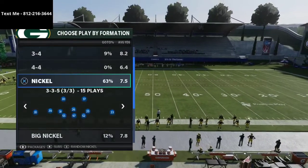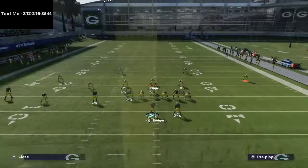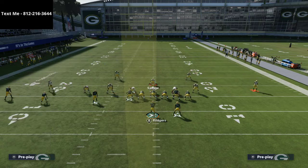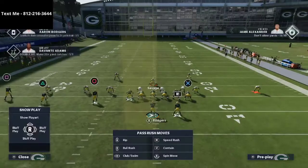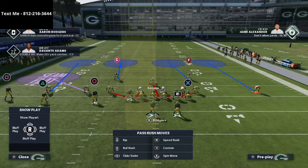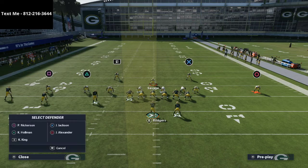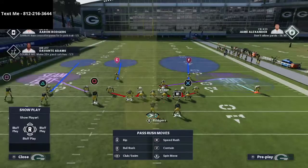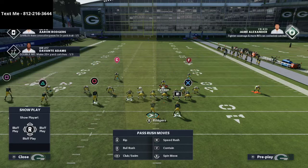We're going to take a look today at a user rush tactic out of the 335. You're going to audible — I like to do it out of Cover 4 Show 2, but you can do it out of really anything. Then you want to shift your defensive line to the same side as the running back, crash your defensive line out, blitz all of your linebackers, and then adjust the coverage. I like to essentially play Cover 2 on the right side — a soft squat and a deep half — and put my user on a curl flat zone instead of on a blitz.